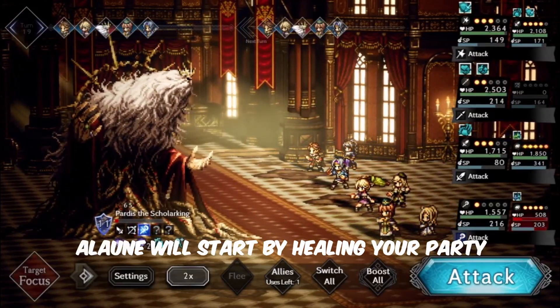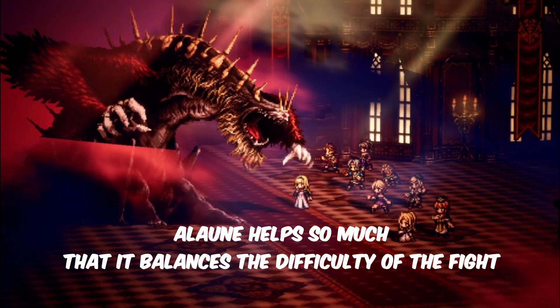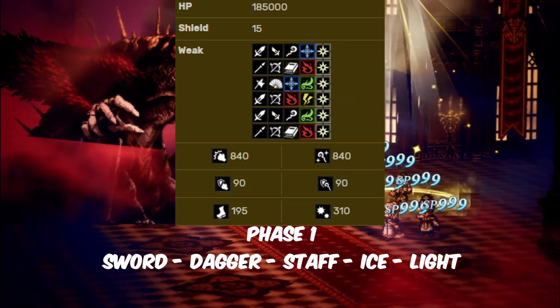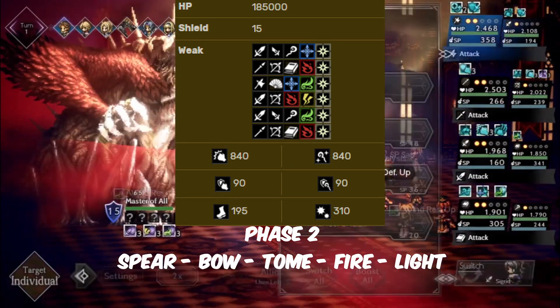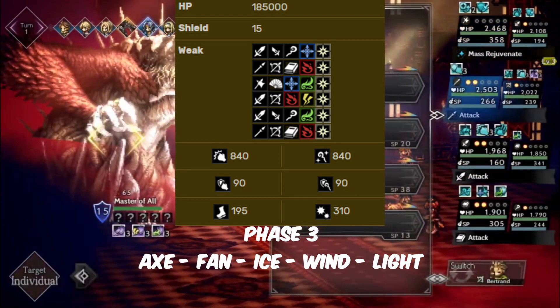Let's go to the last fight. Alaone will start by killing your party, but helps so much that it balances the difficulty of the fight. About its weakness phases — Phase 1: sword, dagger, staff, ice, light. Phase 2: spear, bow, pump, fire, light. Phase 3: axe, fan, ice, wind, light.